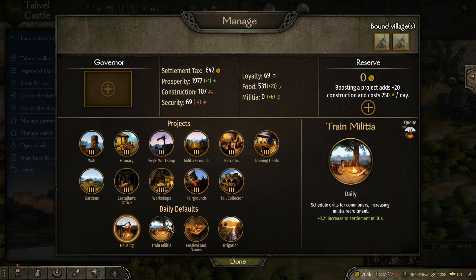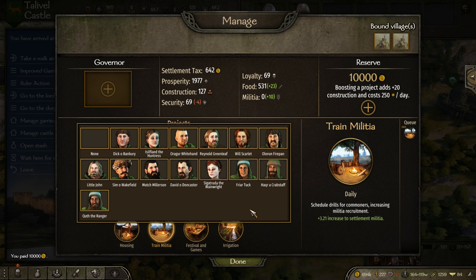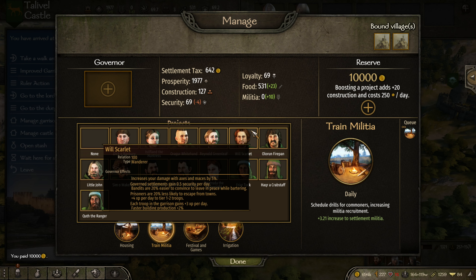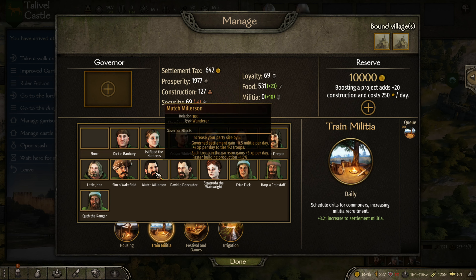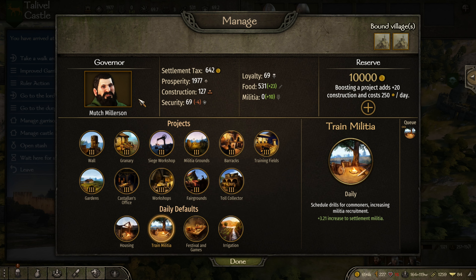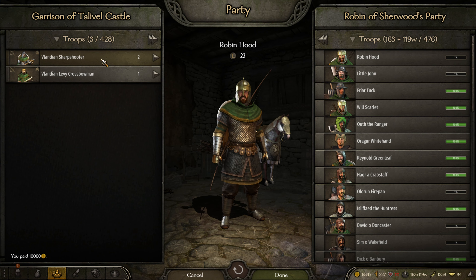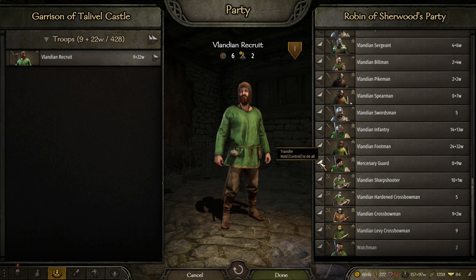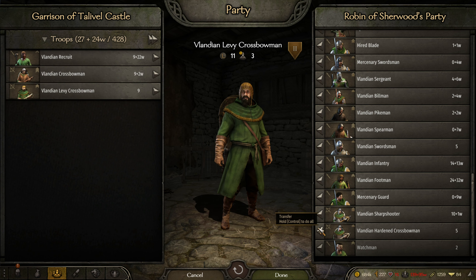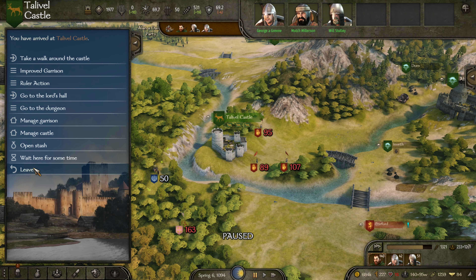Let's manage the castle — train militia, put some money in the treasury, we need a governor. We say Mutch Millerson — there you go, Mutch. Govern this castle for a little while until we sort out our kingdom and our fiefs and whatnot. You'll get the militia training. Got them up to 50 in the garrison.